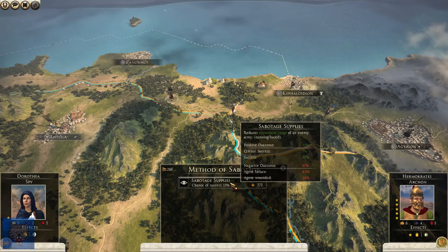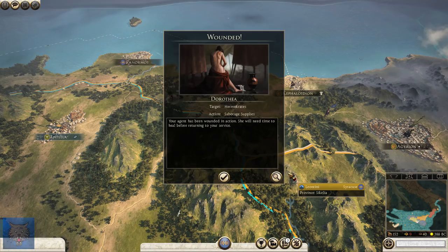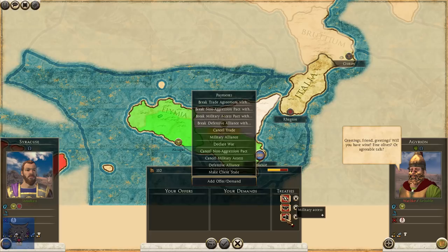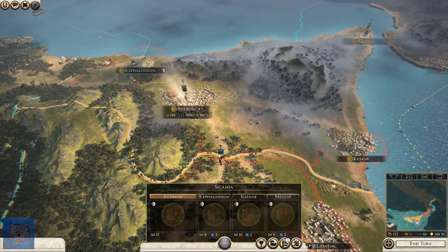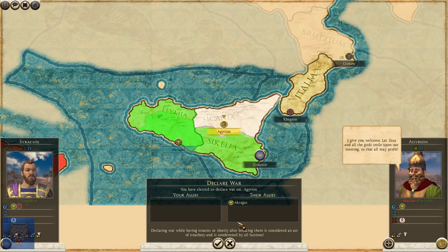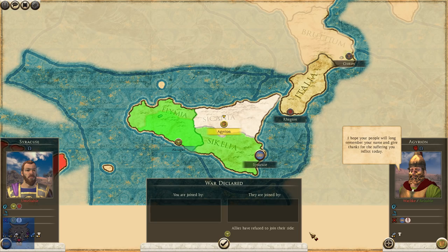Let's move my spy somewhere — actually, let me get the ballista first. We'll pay for the ballista. Now we'll try and use our sabotage. My spy is gone. We do have diplomacy with them: a trade agreement, non-aggression pact, and military access. I'll accept a military alliance — bend the knee and join with me. So be it. War will be declared. Allies have refused to join their side. Aggregon has no allies.